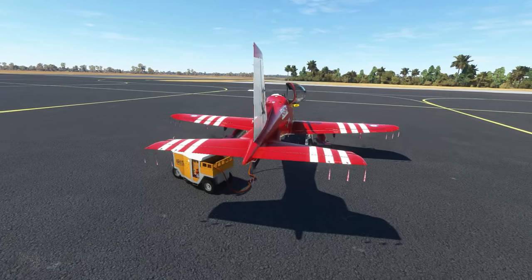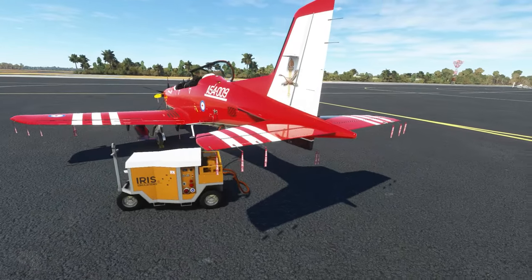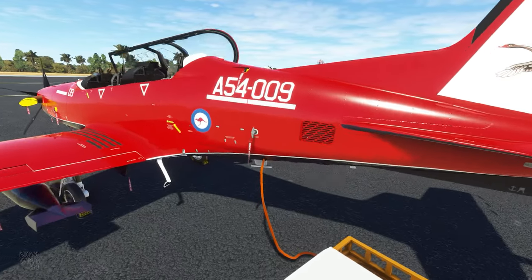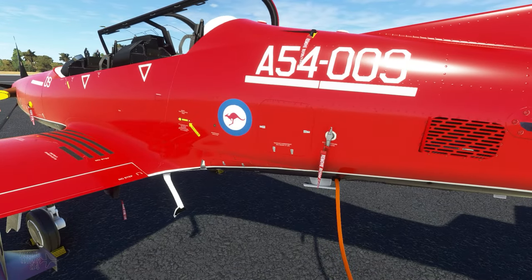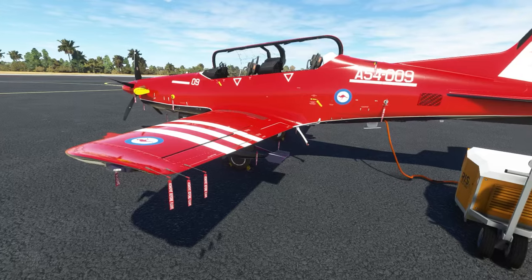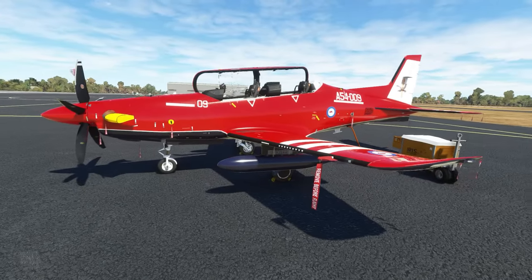Looking at the exterior, it is absolutely a PC-21 and the level of detail from Iris Simulations is really outstanding. All the little features of the aircraft — right down to the pins, locks, latches, and switches — are all modeled in beautiful detail, including these little Remove Before Flight tags and all associated ground equipment.